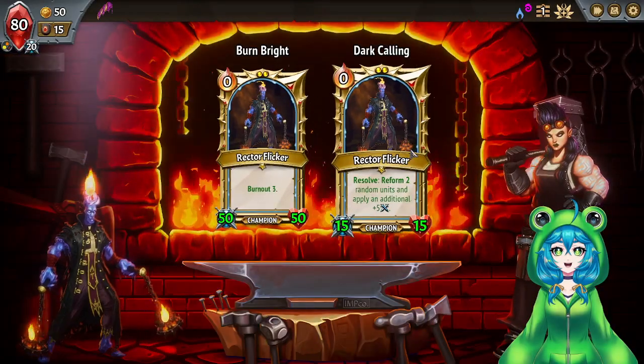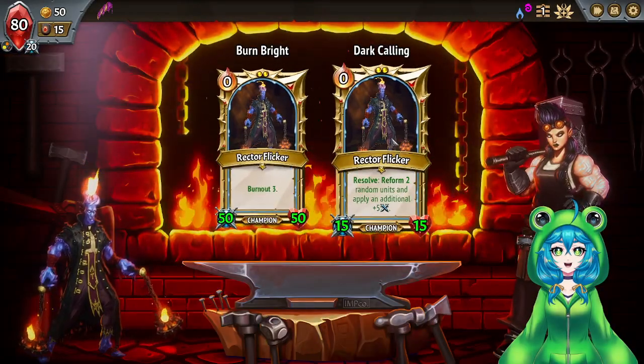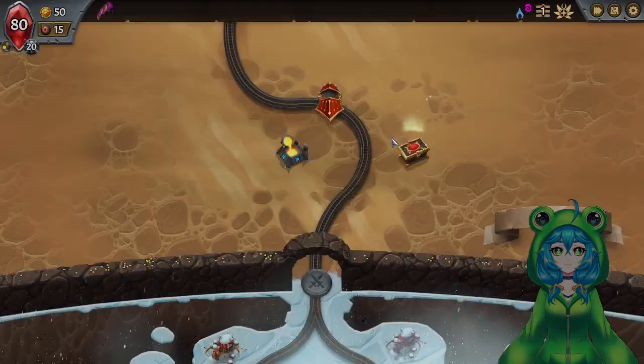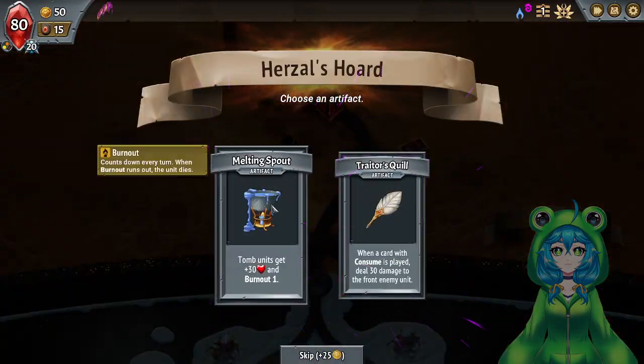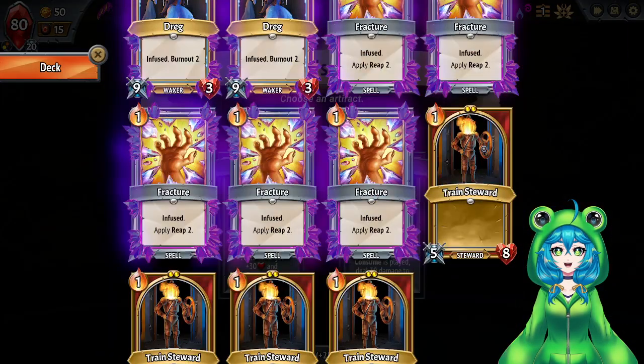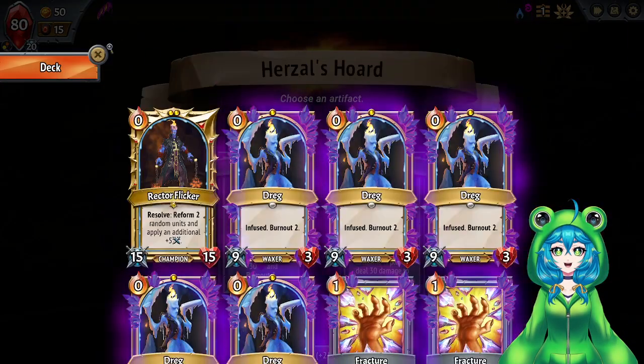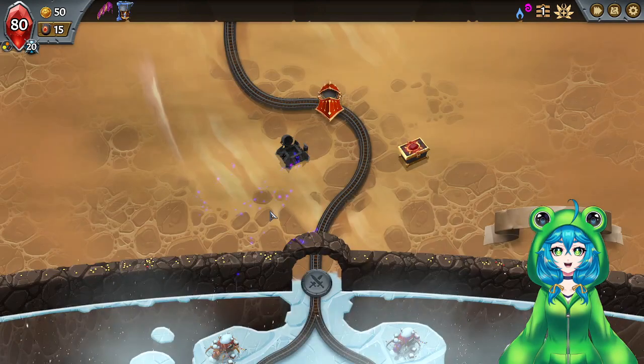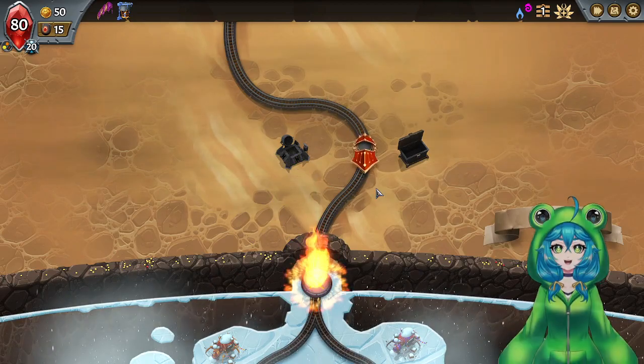I think I kind of want that — rather than have you be strong, just have you resolve Random Units. Tomb Units trigger when a card is consumed. I don't have any Consumed Cards right now, but I'll probably end up picking up Tomb Units, so I'll take that.